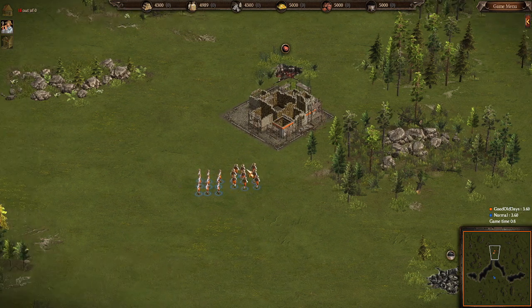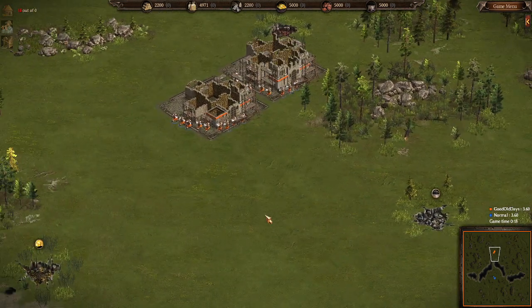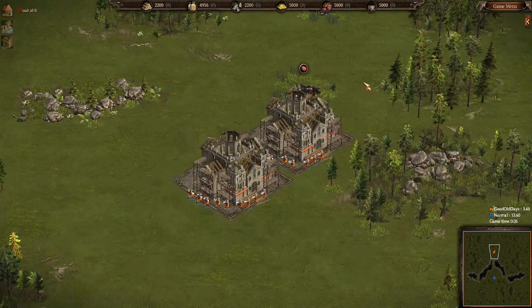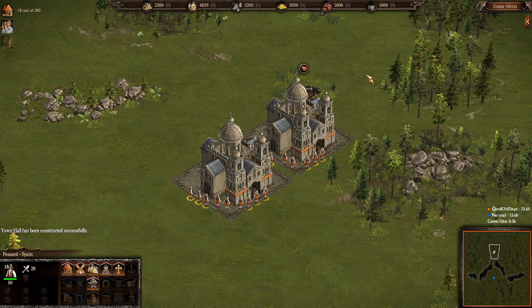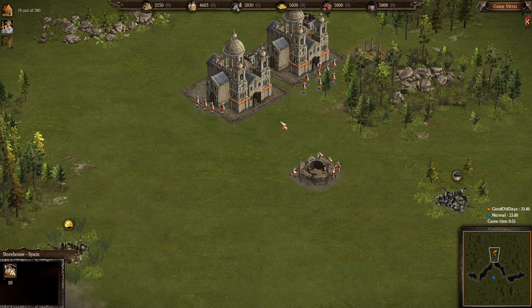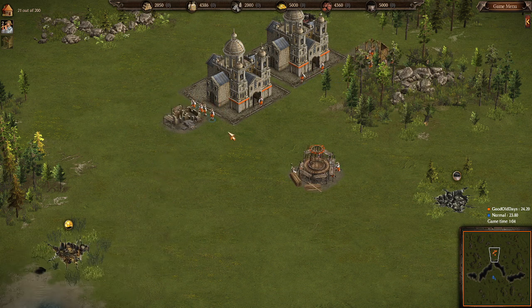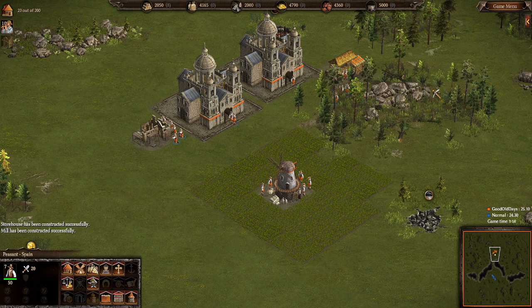Nine and nine — nine guys apiece for the town halls. Oh the lakes are symmetrical in the middle. We've got a little pathway right to the enemy. Let's go ahead and get the windmill over here. Infinite guys in town hall number two. Get a storehouse going. Actually I should have done a blacksmith — we'll get the blacksmith going with these guys. Alright, these eight on trees, these seven on stone.